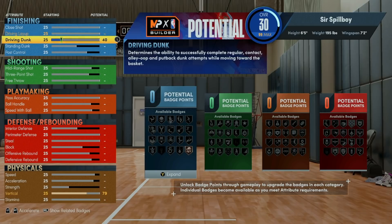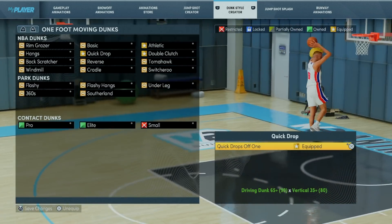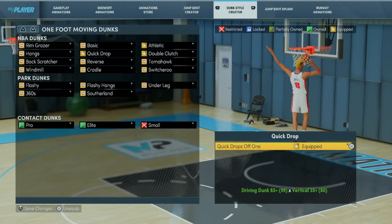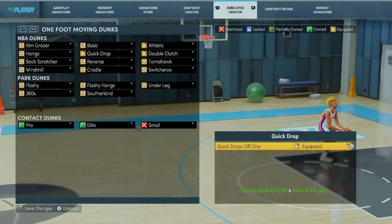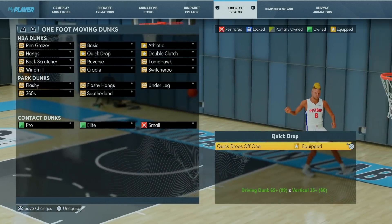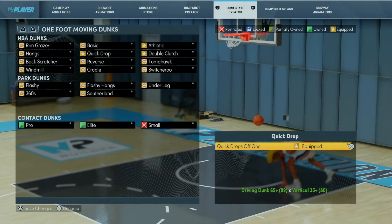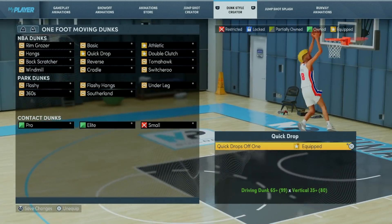The first actual break point to target is a 65 driving dunk rating. 65 is the minimum you need to unlock the quick drops off one dunk package, which we believe is the safest in the game. Targeting 65 driving dunk will allow you to finish uncontested dunks on the fast break without having to slow down for a layup that will inevitably get blocked. A 65 driving dunk will also make you a good option as the passer for double alley-oops. Generally our recommendation is: if you're going to put any points into dunking, get at least a 65 or skip the attribute entirely.